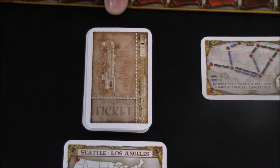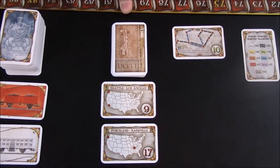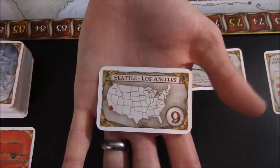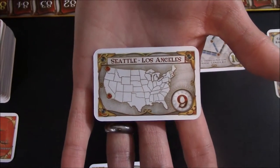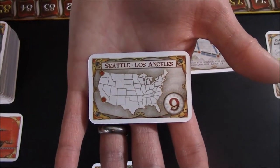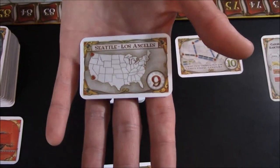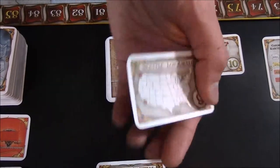Right here we have our deck of destination tickets. These are cards that players will acquire throughout the game. On each card it will show you 2 cities and where they are on the map, and you are trying to connect these 2 cities. If at the end of the game you connect those 2 cities you will get the points shown — in this one it's 9. If you do not connect those 2 cities by the end of the game, you will lose that many points.